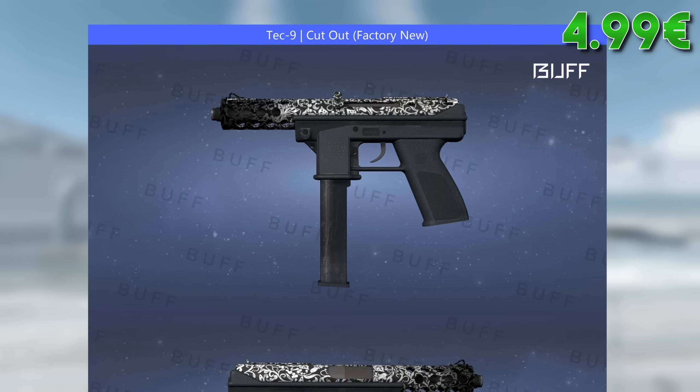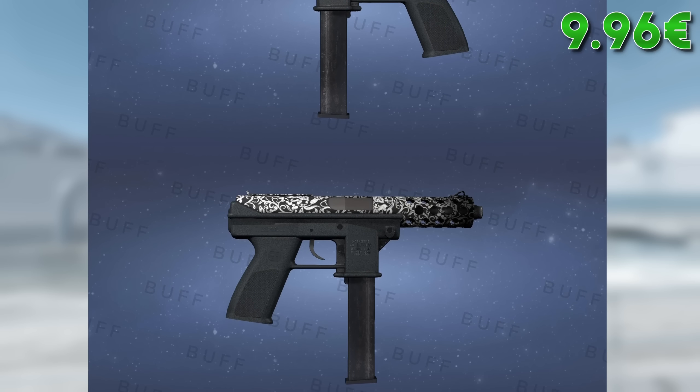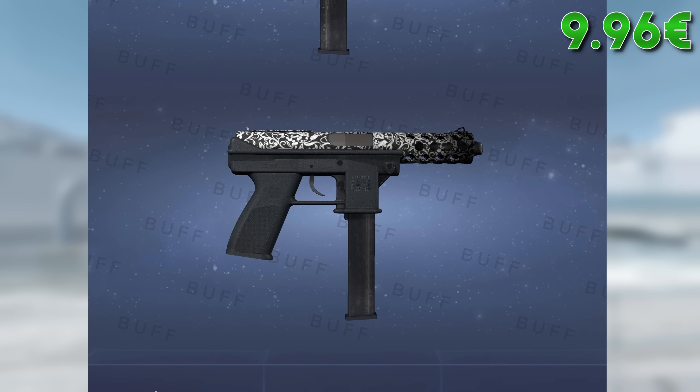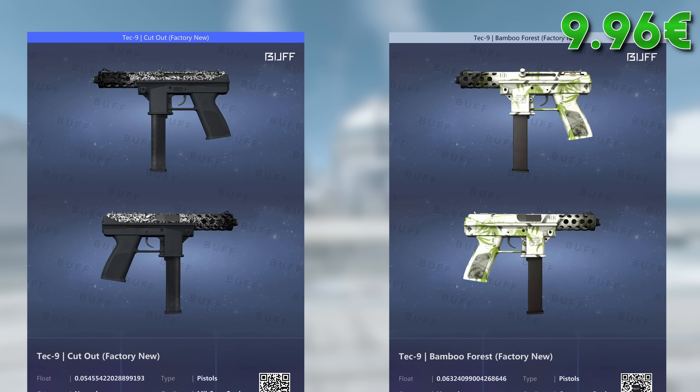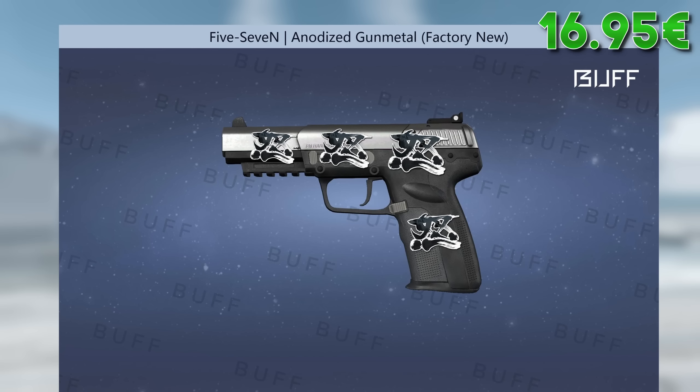Next up we've got the Tech-9. If we want to strictly stick to our black and white theme, there really is only the factory new Tech-9 Cutout for about €5. If you're not too strict and you're looking more at a dark and bright theme, you could also consider the Bamboo Forest. For the CT side there's the Five-SeveN Anodized Gunmetal for around €7, which I recommend you put some stickers on to make it look less boring.